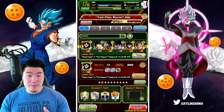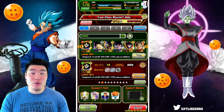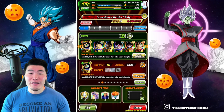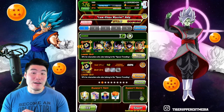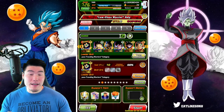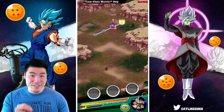And the rest of the team: we got the AGL Bardock, the Fizz LR Bardock, the newly Extreme Z Awakened AGL Turlis, the Free-to-Play LR Goku, and finally the STR Raditz — the Great Ape Raditz as well. So that is the setup, and all joking aside, the Raditz should be really good on this stage.